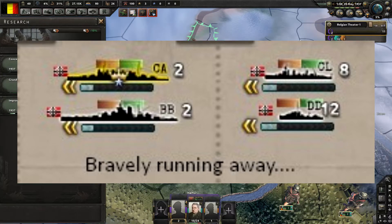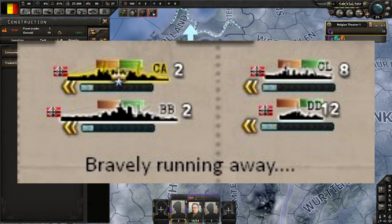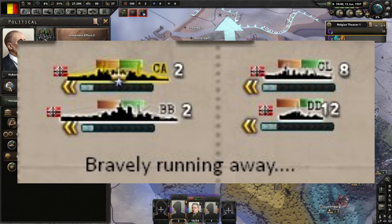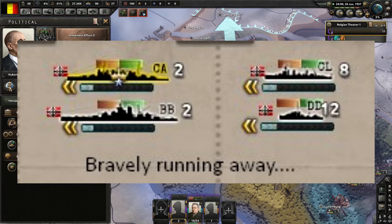Once the initial battle starts, more task forces can join, but when they do they get put in an incoming box. The time spent there depends on their organization levels — the lower the organization, the longer they have to wait to join. Organization is affected by moving but also by giving manual orders to a fleet, so whenever ships are called to combat they take an organization hit and it slows them from joining. Some delays also apply for missions like convoy raiding or escort at sub-optimal efficiency, making it harder to bring all your power to bear at once. But if you take out the enemy before incoming ships arrive, the battle ends and you can run away, or both sides have to respot each other to keep fighting.